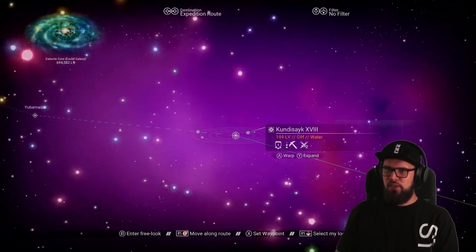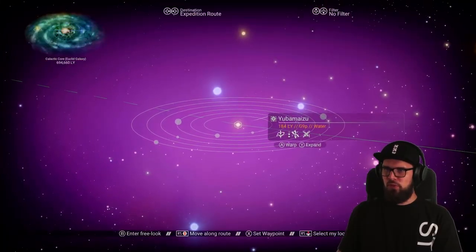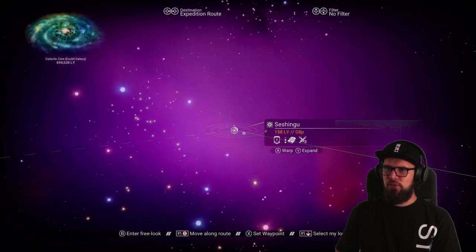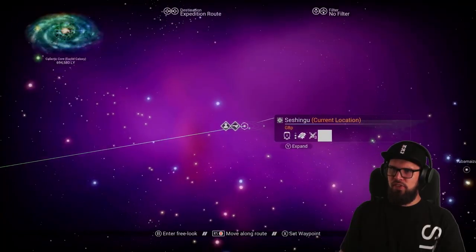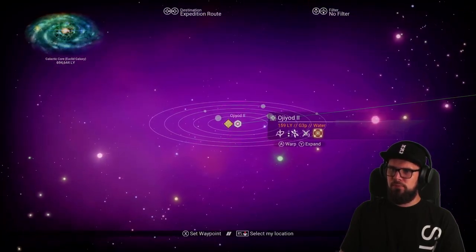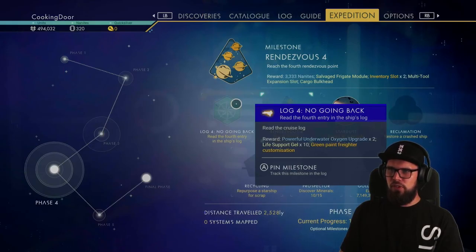My second warp being into the Kandy Psych 18 system. My third warp is towards the Yuba Maisu system. My fourth warp is into the Sesshingu system. And my fifth and final warp is into the target system, A Yacht 2. Once you are in the target system you can reselect the Log 4 No Going Back milestone.